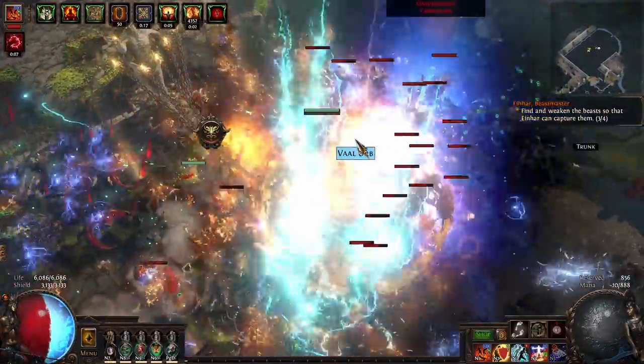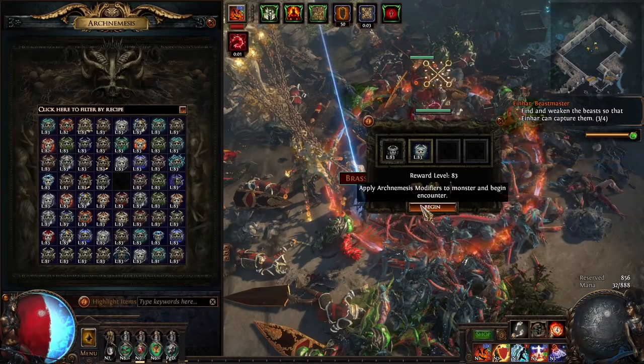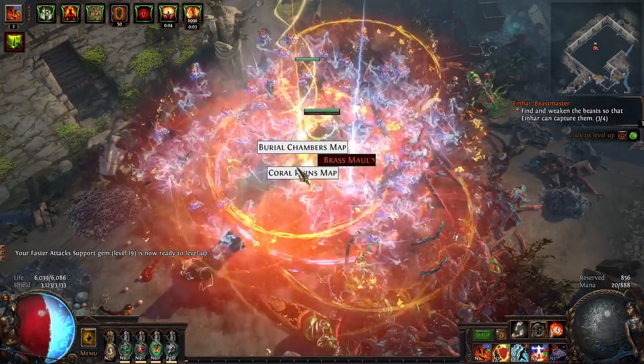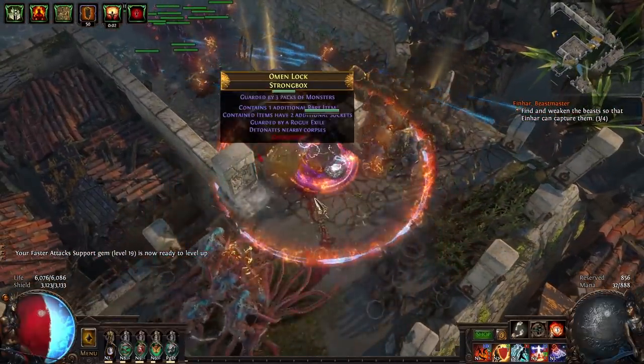To start with, what maps am I running? I have one map favorited in every slot, except for the last one because I'm still too lazy to do The Feared. I'll get around to it, probably after I hit 97 on this build. That map is Ghetto. The reason for Ghetto is it has two very good div cards: The Saint's Treasure, which is an exalt card, and Dying Anguish, which gives you a level 19, 19% quality, alternate quality gem.